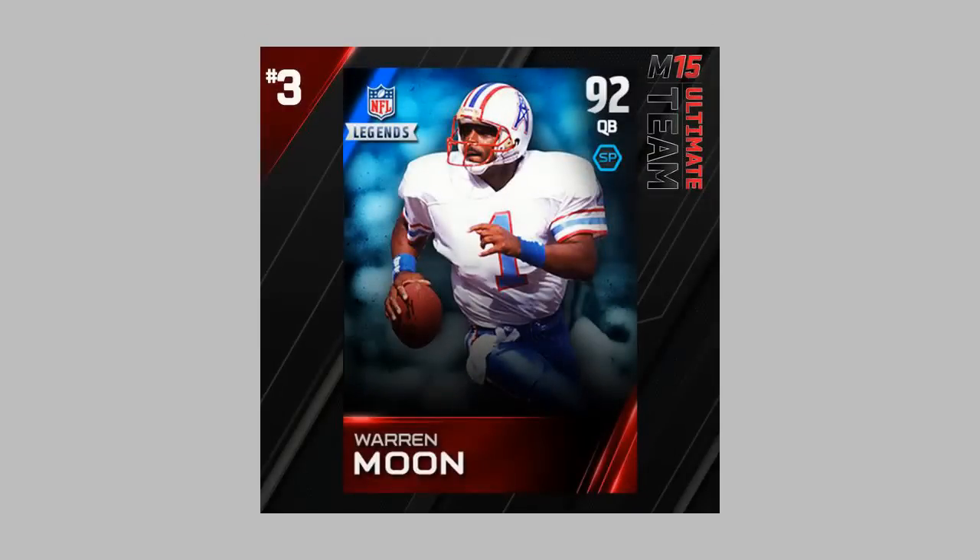Number three, we have Warren Moon. Look at this card — he's in the Bills uniform and the blue background goes perfectly with the card. Notice how these guys have a 92 overall, so they're higher rated than some of the elite cards. A couple days ago, like AP, JJ Watt, Richard Sherman — those guys are only at max 91 overall. So the legends are higher overall than the elite cards we've seen shown before.